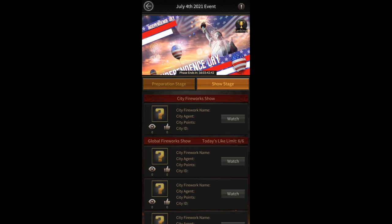Finally, after all four substages of the Preparation stage come to an end, the fireworks Display stage will start, which will last for two days. During this stage, players will be able to light the fireworks of different cities to get rewards.